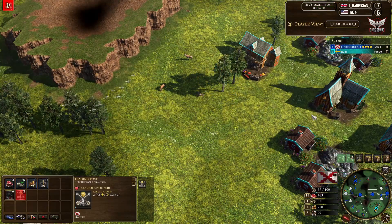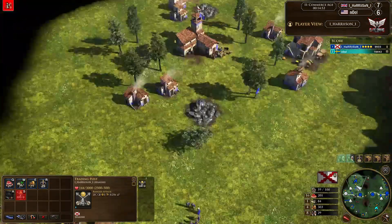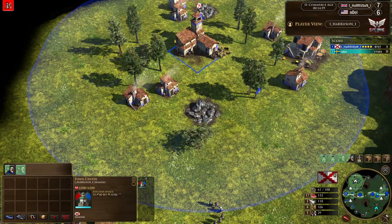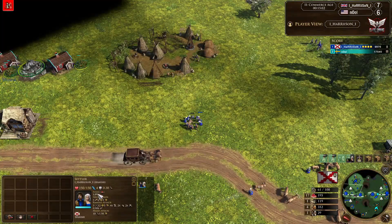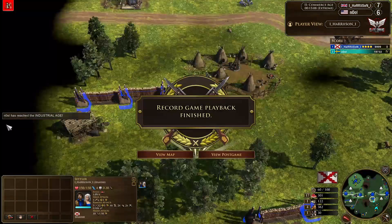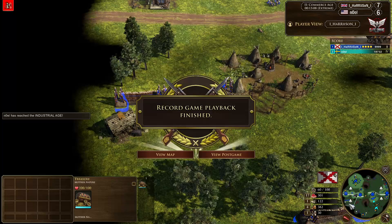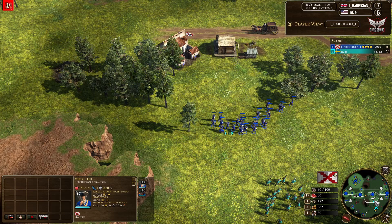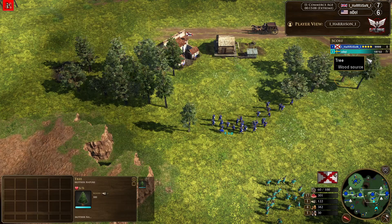We tune back in with Harrison — no age three in queue despite having 700 coin on the ground. Harrison does have his steel traps upgrade but not his gray coats, and this is really the reason why he's losing. Noel reaches the industrial age and Harrison gives up right there — there wasn't even a fight. Harrison just appreciated that Noel was very far ahead, and Noel picks up the victory with Sweden.